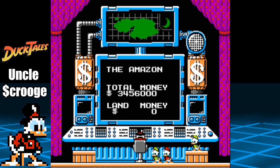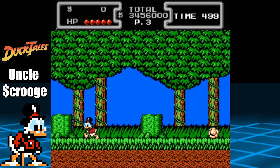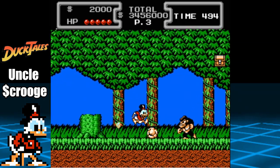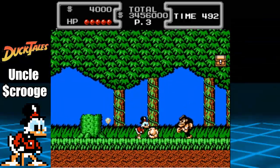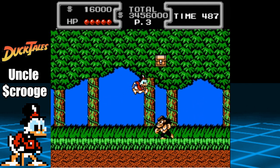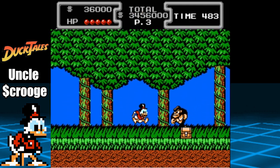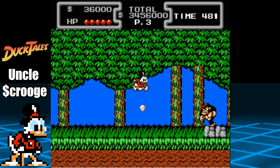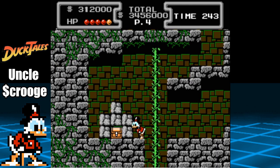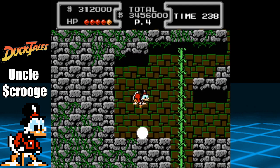Once you return to Duckburg, make sure to return to the Amazon. All of the diamonds are back, so all we have to do is collect them again, but this time we only need 200k to achieve the total 600k from this level. The gameplay is going to be the same as before, so using the power of editing, let's head back to the area where Launchpad was located. As you can see, we now have over 300k, which means we have amassed our 600k gold for this level.